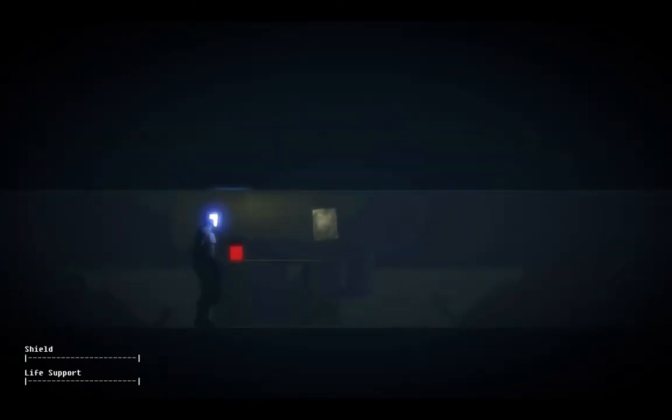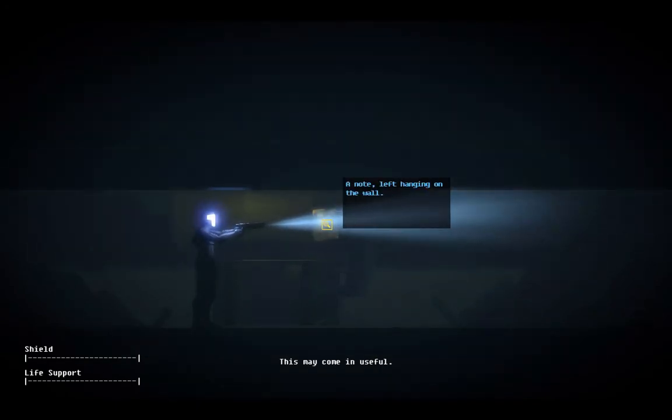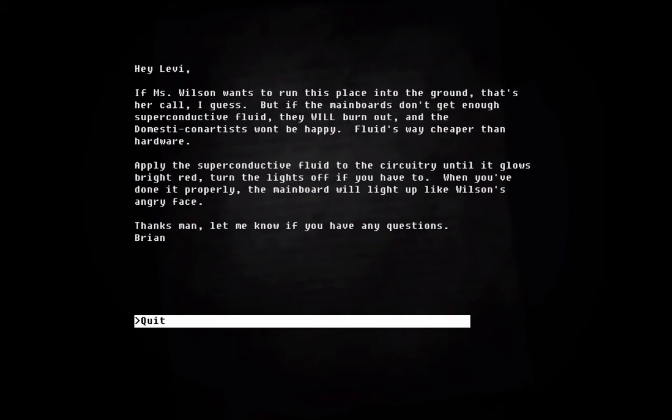What is this stuff here? Standard superconductive fluid — that sounds useful. As far as I know, most superconductors need to be cooled to near absolute zero before they start superconducting. Hey Levi — if Miss Wilson wants to run this place into the ground that's her call, but if the main boards don't get enough superconductive fluid they will burn out and the Domesticon artists won't be happy. Fluid's way cheaper than hardware. Apply the superconductive fluid to the circuitry until it glows bright red — turn the lights off if you have to. When you've done it properly the main board will light up like Wilson's angry face. Thanks, Brian.